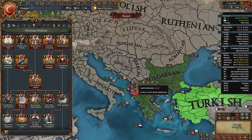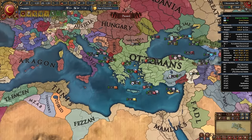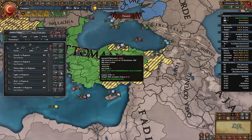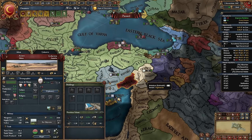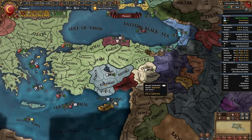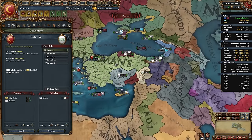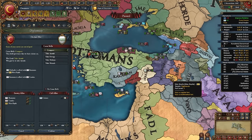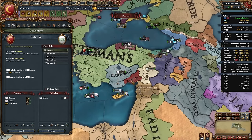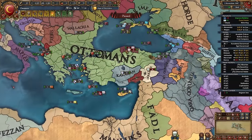After two Balkan wars, shift focus to Anatolia. Declare on whichever beyliks you want — Candar, Karaman, Ramazan, Dulkadir — aiming to gain a border with the Mamluks as soon as possible. In my game I'm declaring on Dulkadir, co-belligerenting Ramazan and Candar to wipe all three out in one war. You should aim to take these four nations out in one to four wars depending on your opportunities.